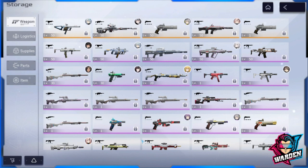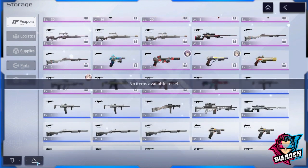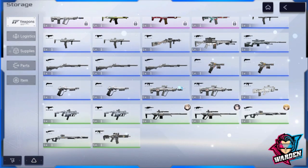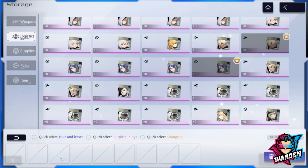Let's go back to your storage area. There is a recycle function for both your weapon and your logistics. Starting with weapons — if you click on the recycle button, what it only recycles are blue and green weapons that have been leveled up. So if you have a level 10 blue or green weapon, you could recycle it.